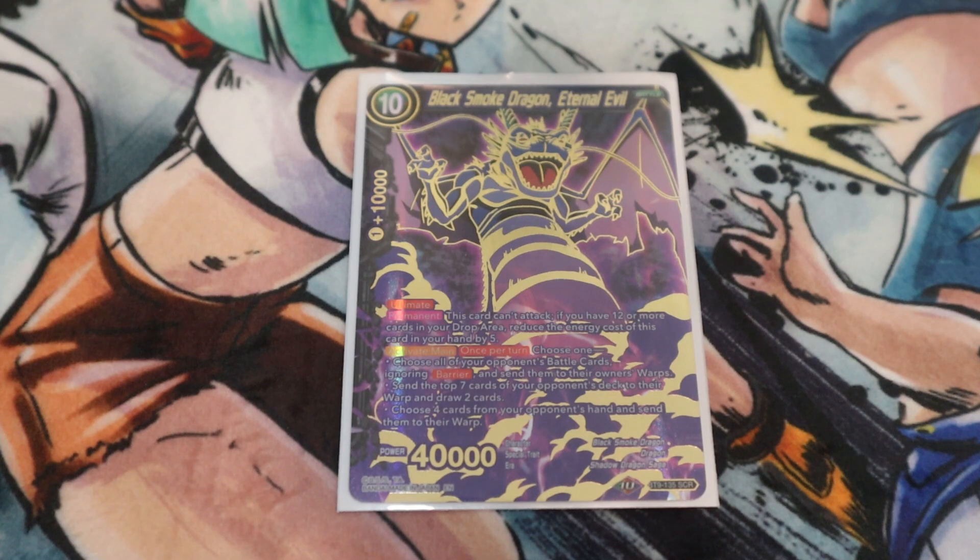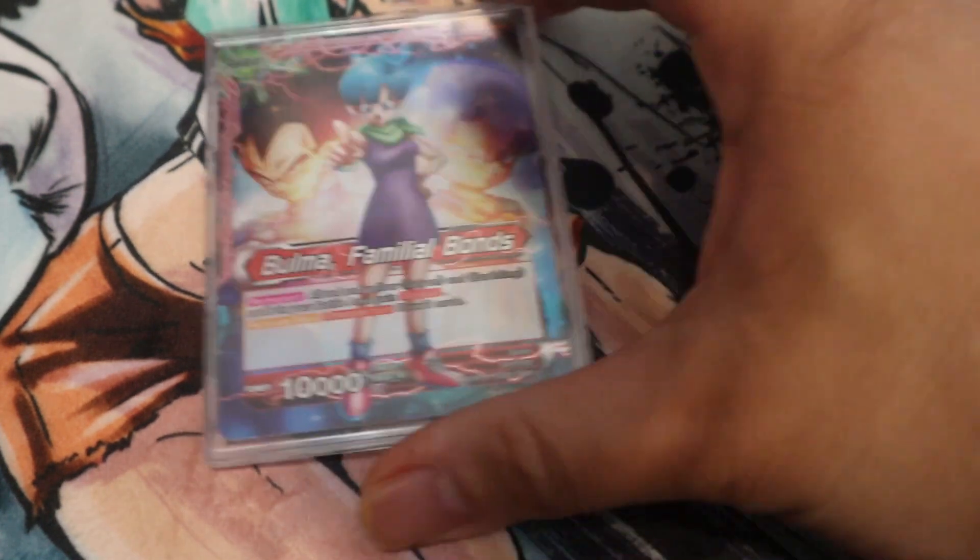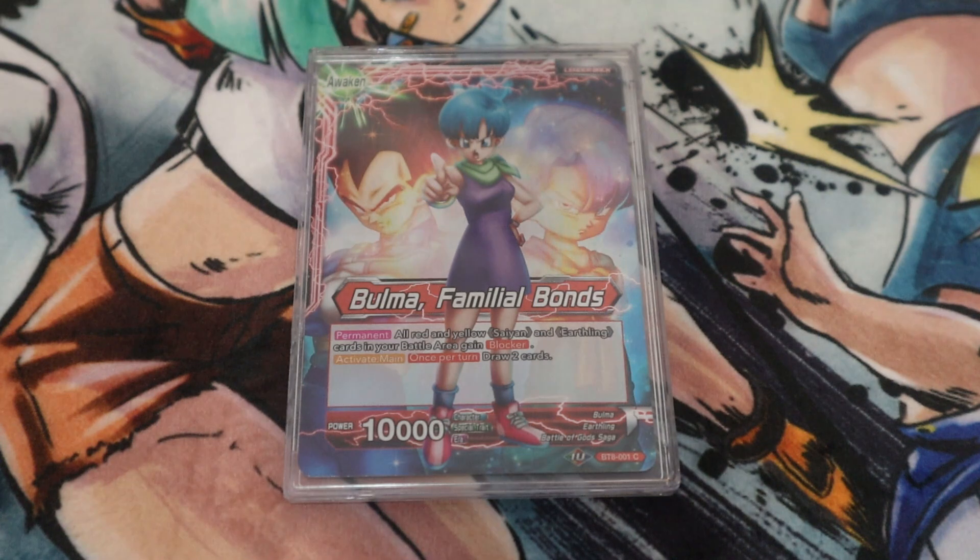The SCR of choice is Black Smoke Dragon. Because you're drawing so many cards, comboing out, and filling the drop zone — your one-drop Bulma and Birthday Party make it very easy to get 12 cards in your drop zone, so you can play the SCR. It's great against Surge Coup and a lot of other matchups.